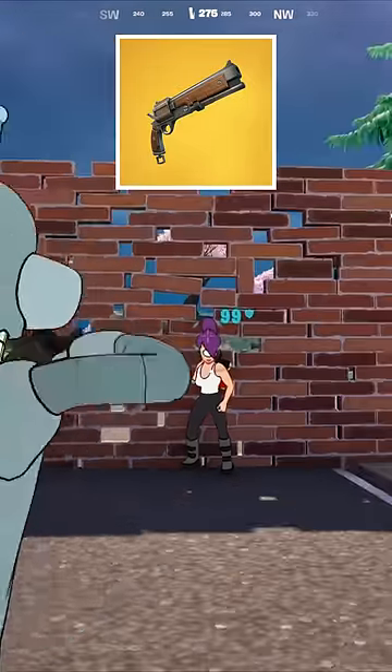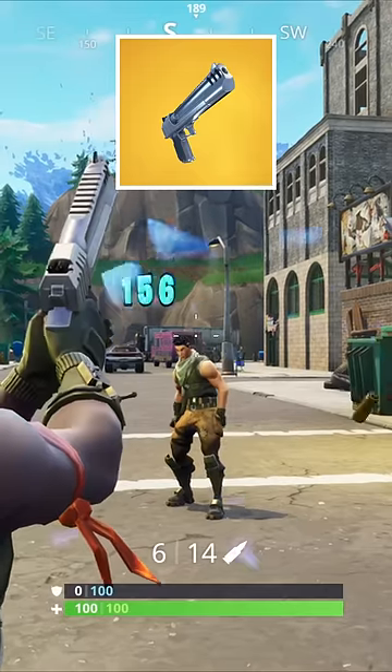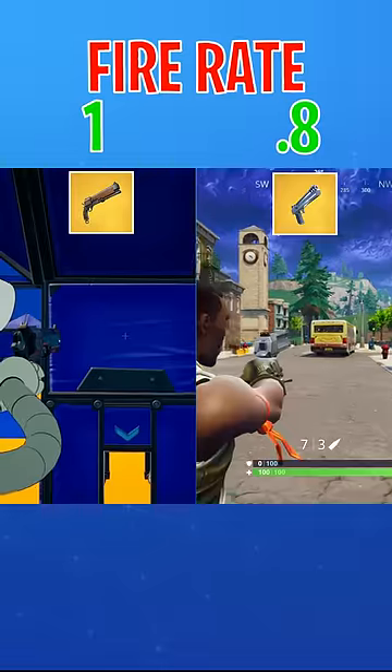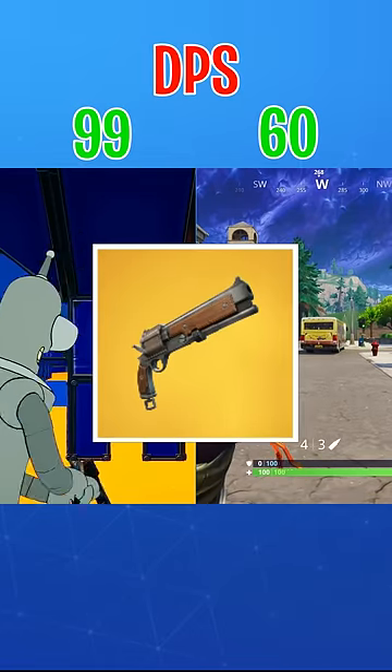The Gold Mammoth Pistol does 99 to the body and 183 to the head. The OG Gold Hand Cannon did 78 to the body and 156 to the head. So the Mammoth Pistol wins there. However, the Hand Cannon does have a faster fire rate, but in the end the Mammoth ends up having a better DPS.